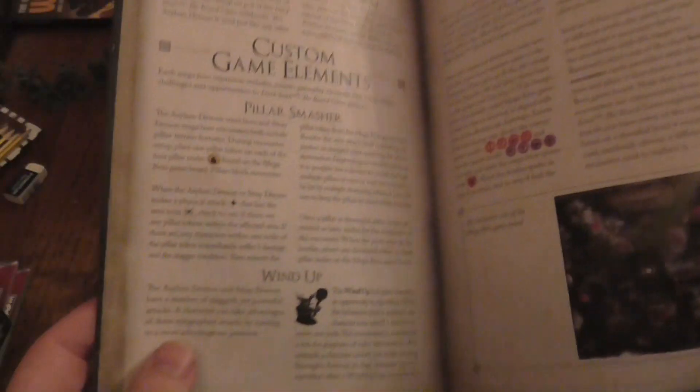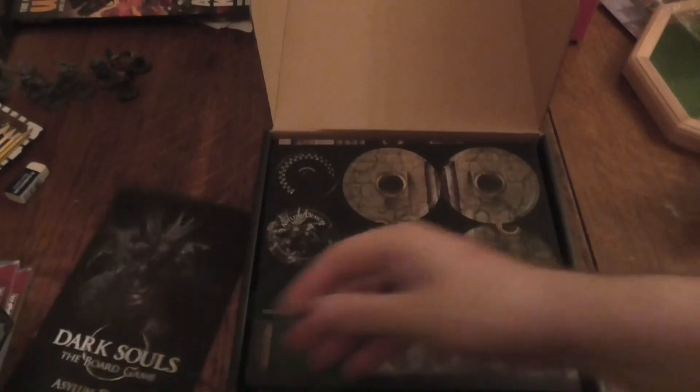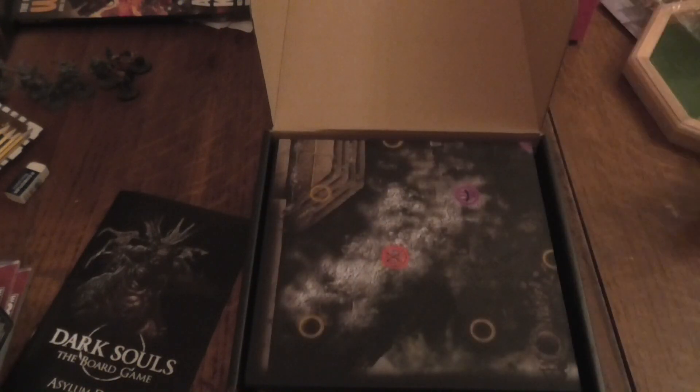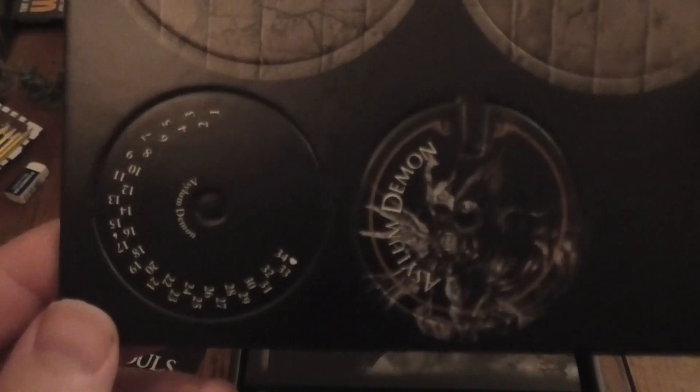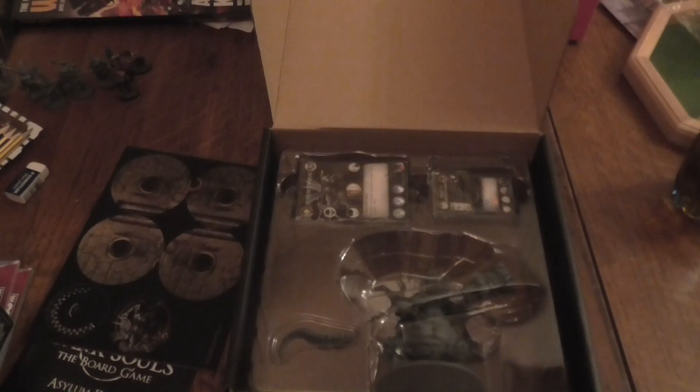There are some missions here — I don't want to show too much otherwise I might get in trouble. I'd like to see what the main Asylum Demon's stats are because I'm really looking forward to facing him. There are some barrels and some tiles here.